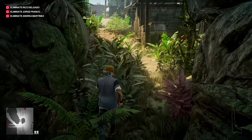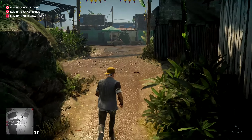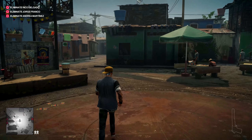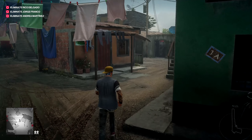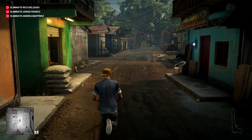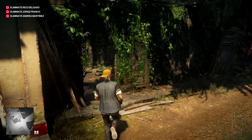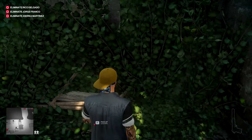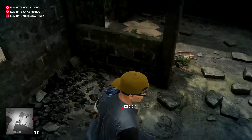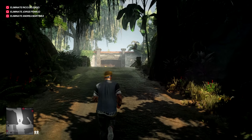Now it's time for us to go and meet Mr. Delgado. Like I said before, if you brought a gun with you make sure to lose it before approaching the door — you can drop it anywhere when nobody's looking. There's a broken structure nearby so I'm dropping my gun over here. In case you're continuing after this mission, you can always come back and take your gun.